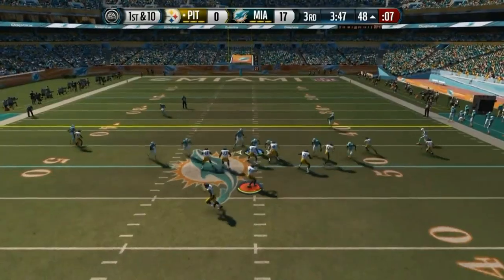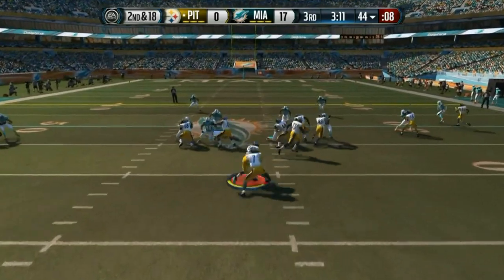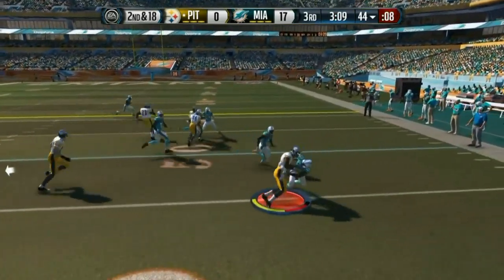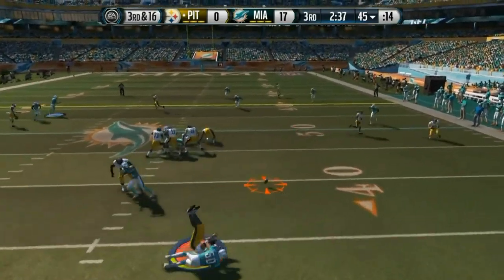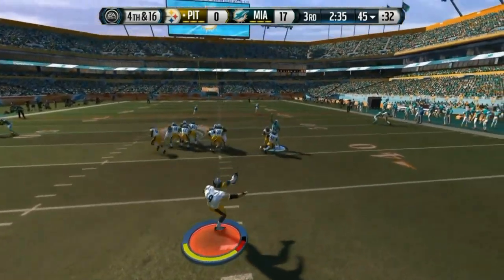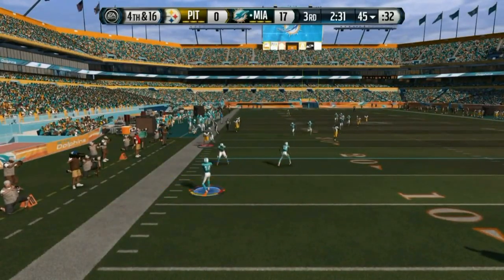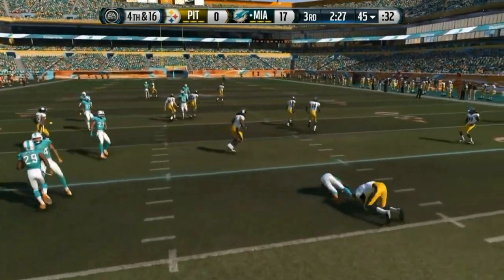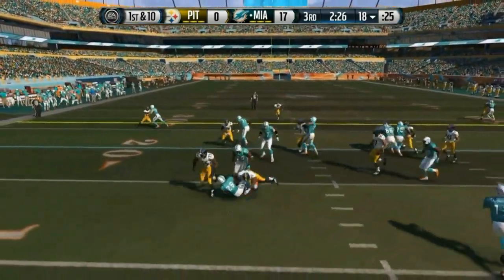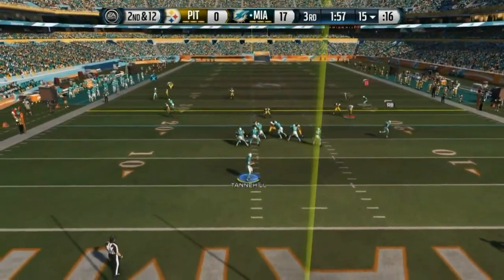He picks up a big first down moving the ball toward the right sideline. We send the blitz and get a huge sack forcing second and 18. He goes back to the run but we did an excellent job this game of stopping runs to the outside. We did a great job limiting his running game, making him pretty much one-dimensional — even though my defense is not great, it's easier to stop someone when you take away the run.